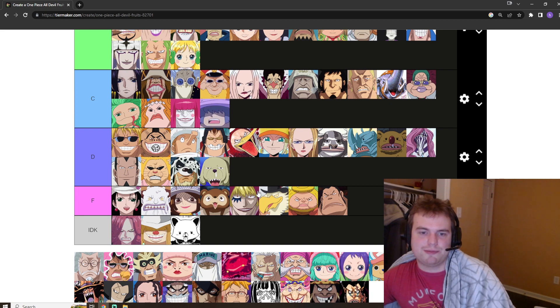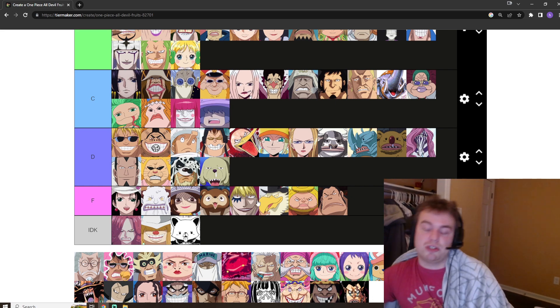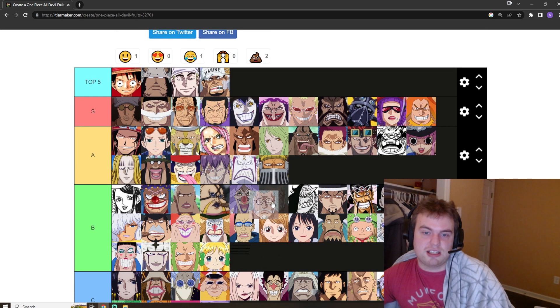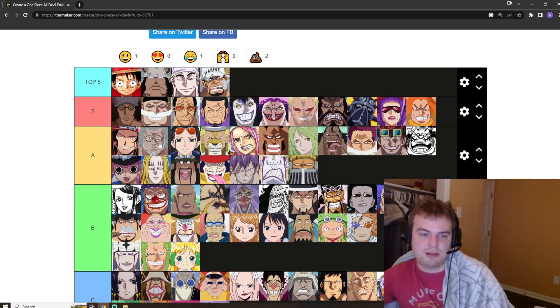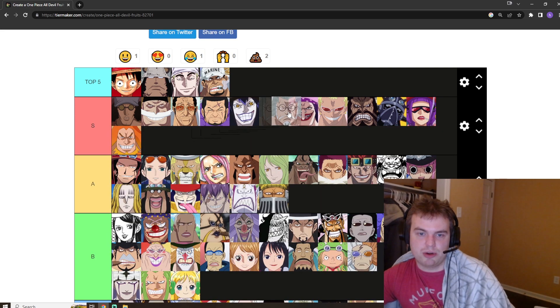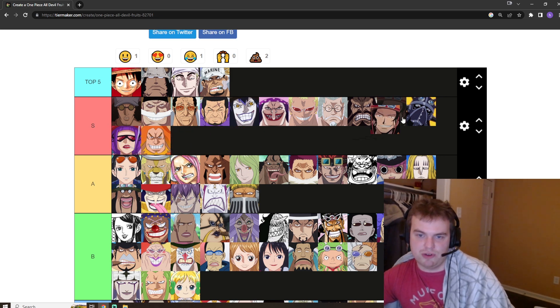Sengoku has the Buddha — Hito Hito no Mi, similar to Luffy's. It turns you into a giant golden Buddha. You can make shockwaves. It's going to be S tier for sure. I think both Ace's and Sengoku's are S tier — the Logia is just so much more versatile than Zoans in my opinion. We're going to put the Buddha right here and Ace's right here. And we're also going to put Betty's there.